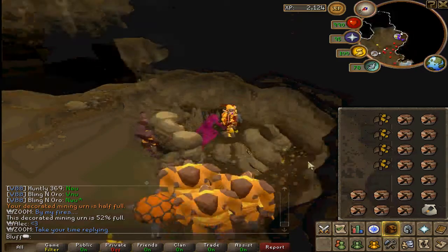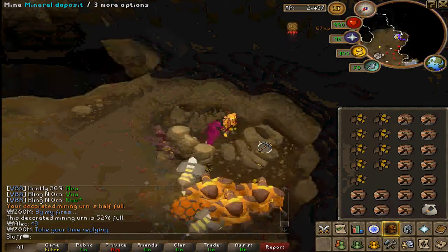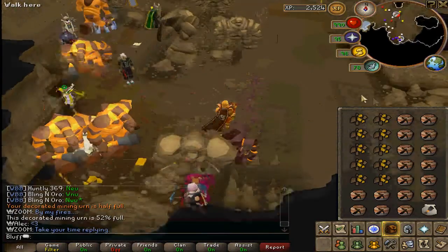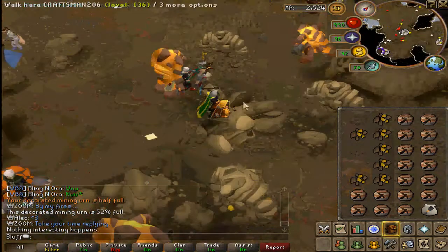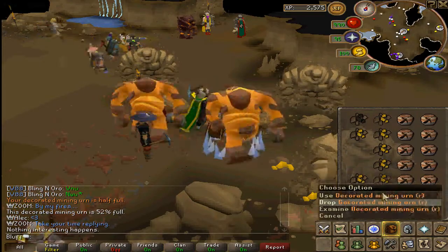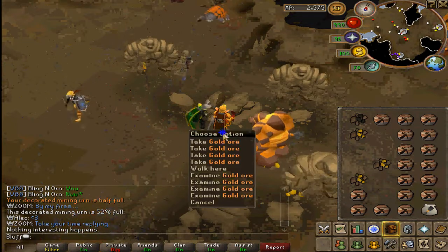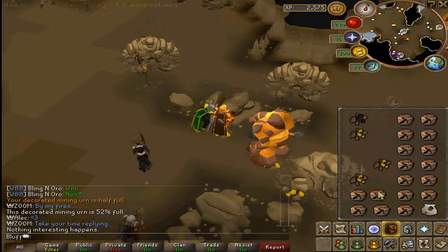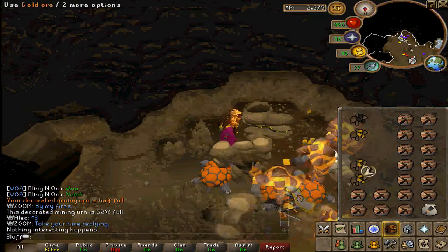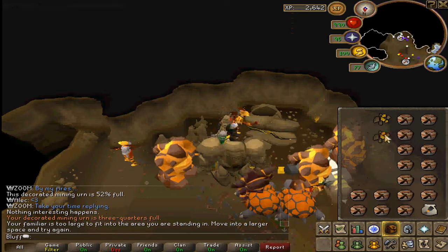Another thing I recommend: if you're going for XP rather than money, if all the gold rocks are down, what you can do is make some inventory space and come mine some coal, which is right here — this one's usually up when the gold ones are down. If the coal rock is up and the gold ones are down, mine this because you don't lose much XP. Also, if you drop a decorated mining urn and the stack of items is very high, right-click and hold to scroll all the way off the screen to keep the stack going. As long as the gold rocks are up you should be fine — it's about 65,000 XP an hour, up to 80,000 with a dragon pickaxe.